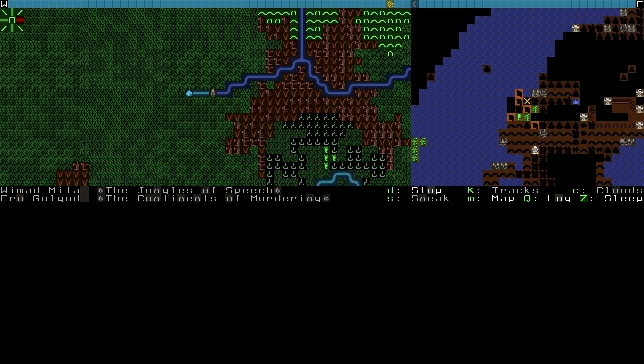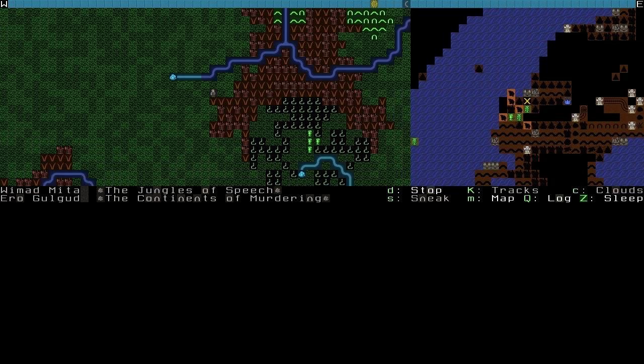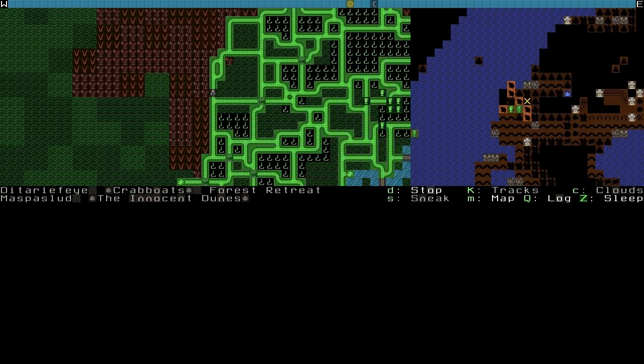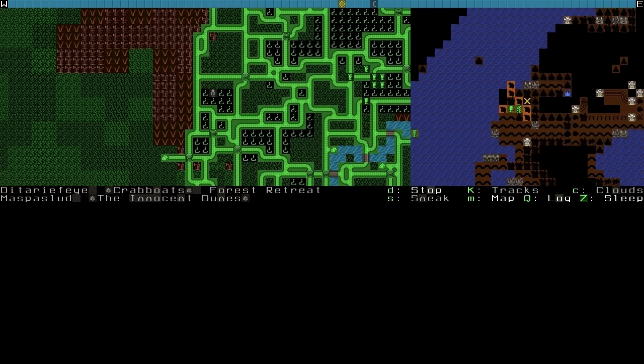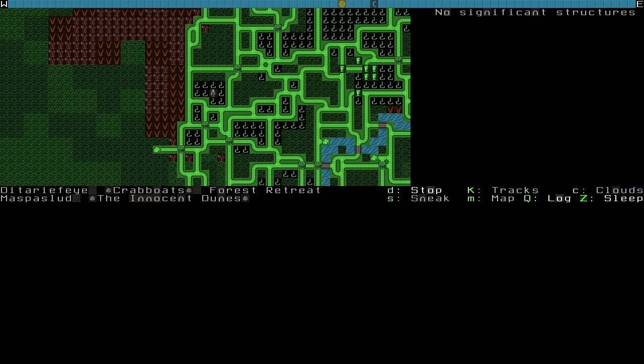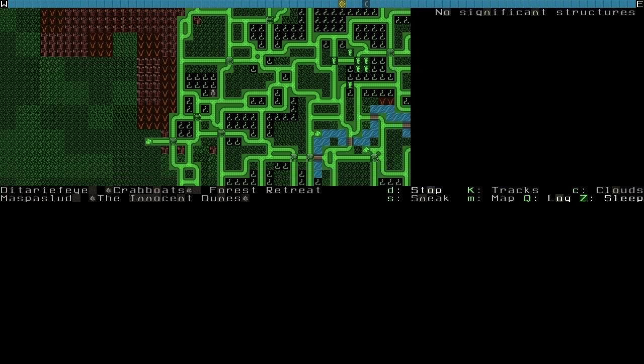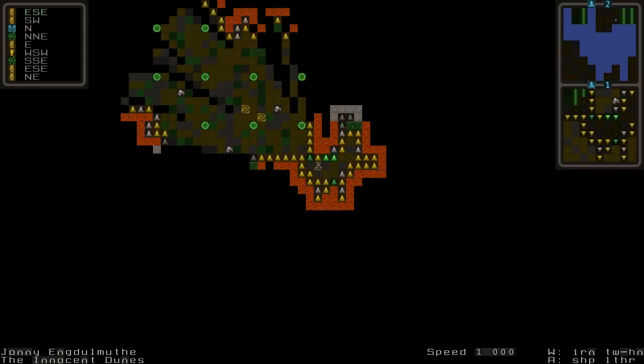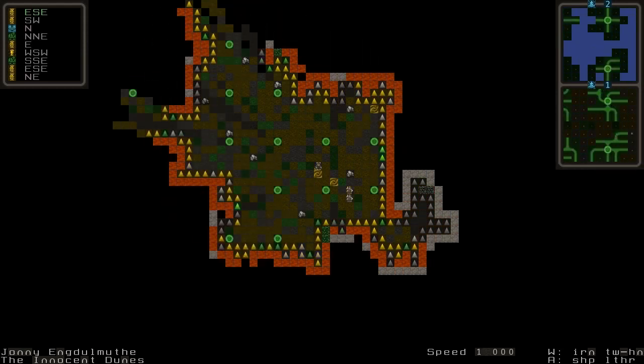That just happened to spawn a relatively small human settlement I guess. I'm guessing the upside-down question mark signs are meant to be the Elven Forest Retreat. No significant structures. What the hell are they supposed to represent then? Just a whole bunch of trees, maybe? Yeah, it looks like it.